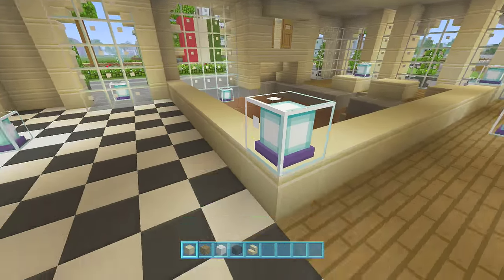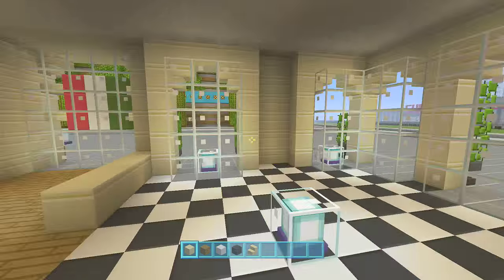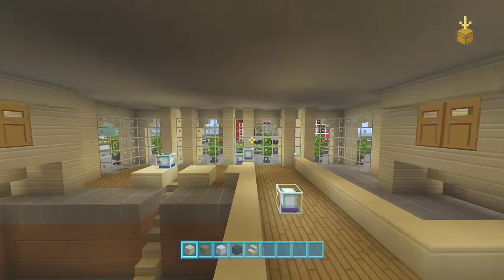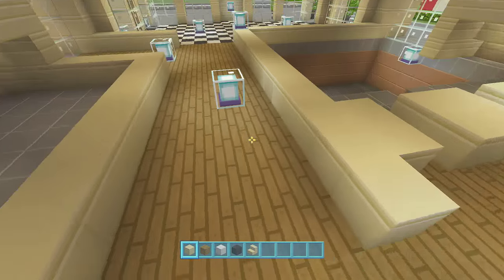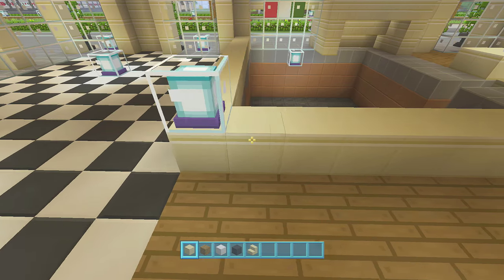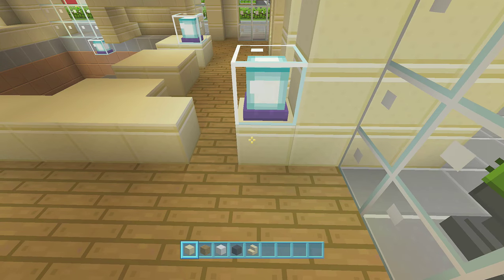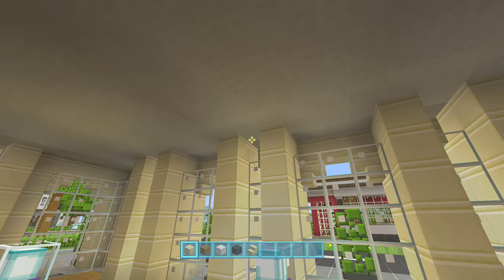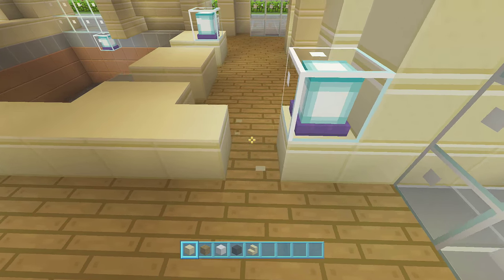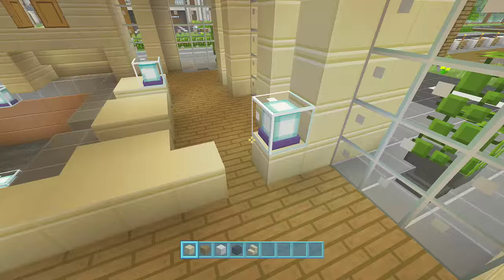Bring that wall along by twelve — one, two, three, four, five, six, seven, eight, nine, ten, eleven, twelve. We will bring it all the way up to the roof but we'll do that at the end. Bring it along by twelve and that should line up with the sandstone column. You can bring that all the way down to the bottom. The full length there is seventeen blocks. Then from there you can dig out one block — that's going to be a door.